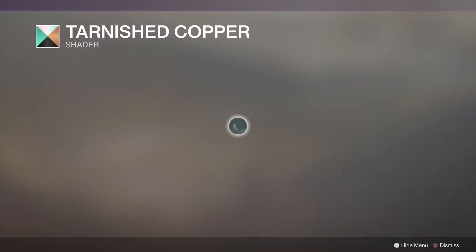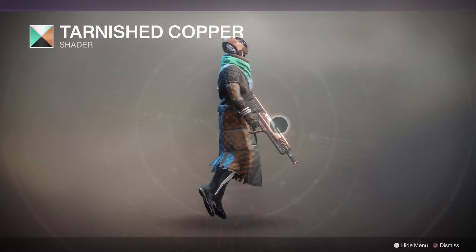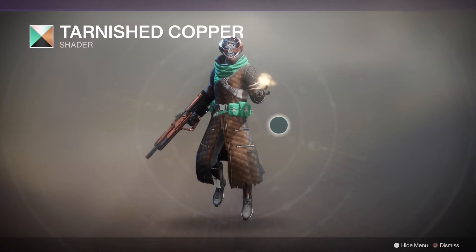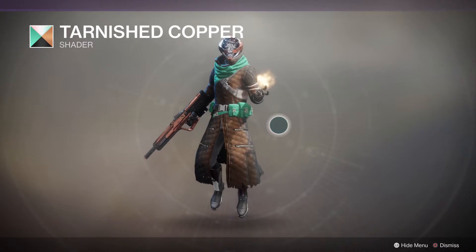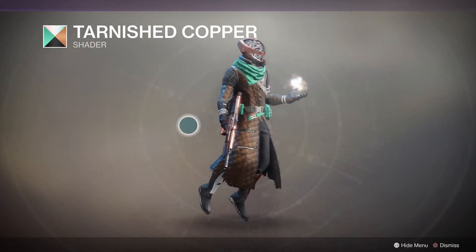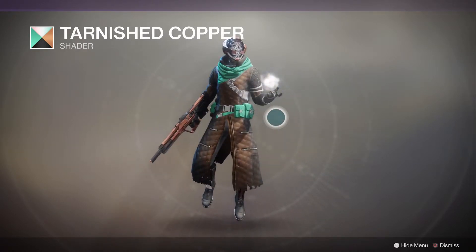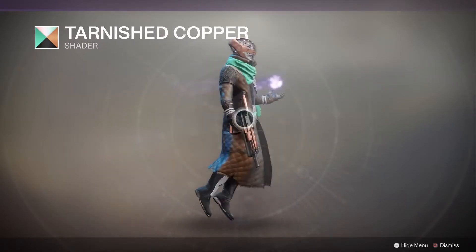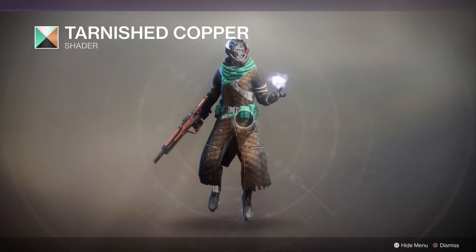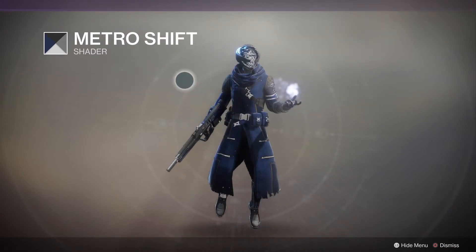The Tarnished Copper shader — depending on which gun you have, like this one, it looks very shiny and will stand out noticeably. But if you put it on something like Uriel's Gift, it actually changes how it looks — it gives a rough edge on the outside of the gun. So this one looks sleek but Uriel's Gift will look more roughed up, which is cool that the shader does something like that. On my character it doesn't look too hot, but on other characters with brighter colors and a sleeker look it'll be very shiny.